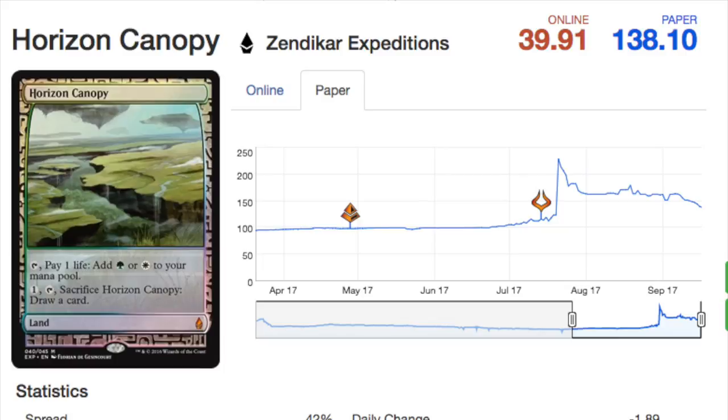On the flip side, we have cards that have gone down. Horizon Canopy's expedition is going down because of an oncoming reprint. The non-foil regular edition is $90, the expedition is around $140. Where it lands depends on how Iconic Masters is printed. From what I've heard, non-WPN stores can get Iconic Masters — if it's distributed like Modern Masters 2017, even an Ace Hardware store could carry it. It won't be in Walmart or Target, but it'll be everywhere else and definitely online.